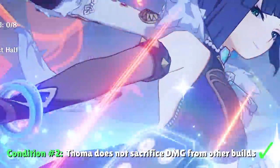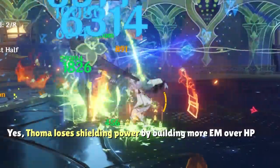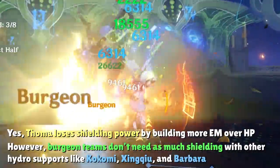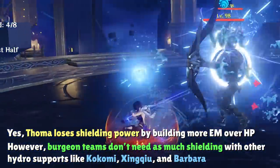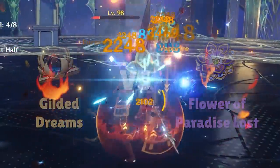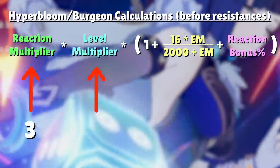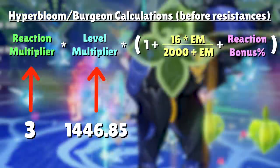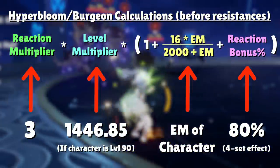For the second condition, Toma does not sacrifice any damage by abandoning his old build. If we're talking about an HP build, Toma does lose a good margin of shield absorption, but what we're looking for in a Burgeon team is just enough shielding to block some of the AoE rupture damage from our own Burgeon reactions. The rest of survivability is handled by Hydro characters like Kokomi, Barbara, or Xingqiu. If we're talking about 4-set Gilded Dreams vs. 4-set Flower of Paradise Lost, it's not even a competition for damage. Burgeon and Hyper Bloom damage before resistances is calculated using a Reaction Multiplier of 3 and Level Multiplier of 1446.85 at level 90, with EM in the parentheses and the bonus percent at the end where the 4-set effect goes.